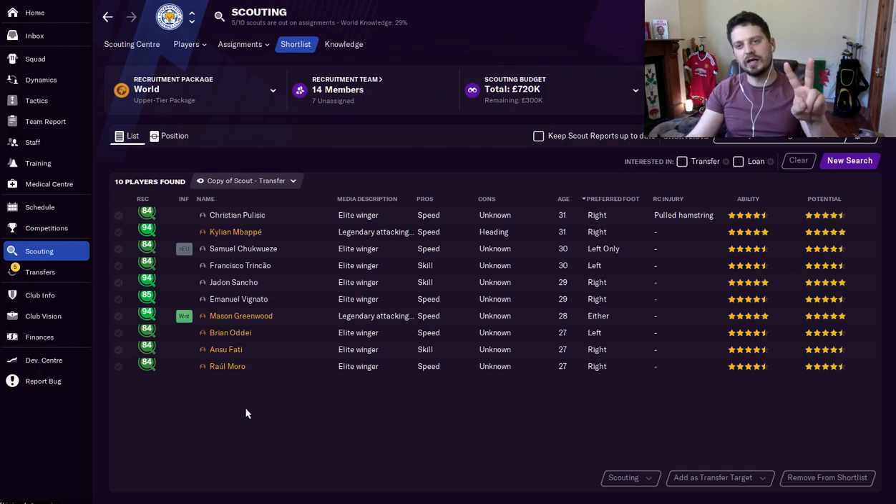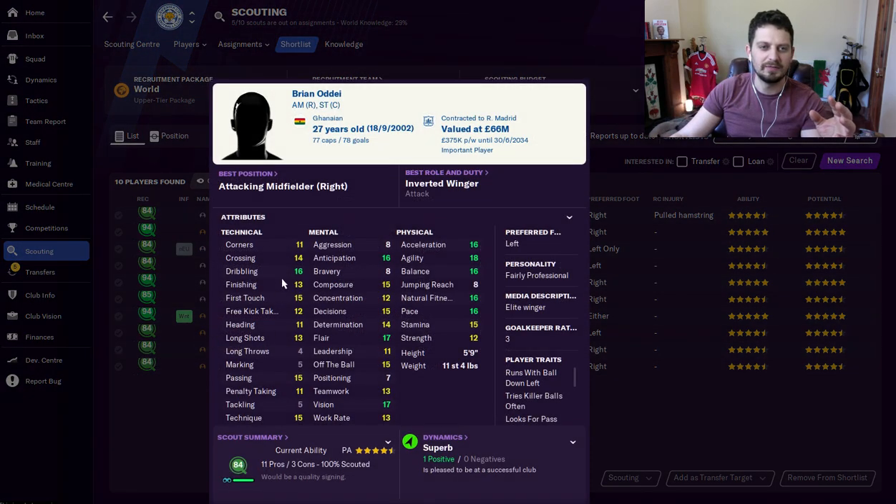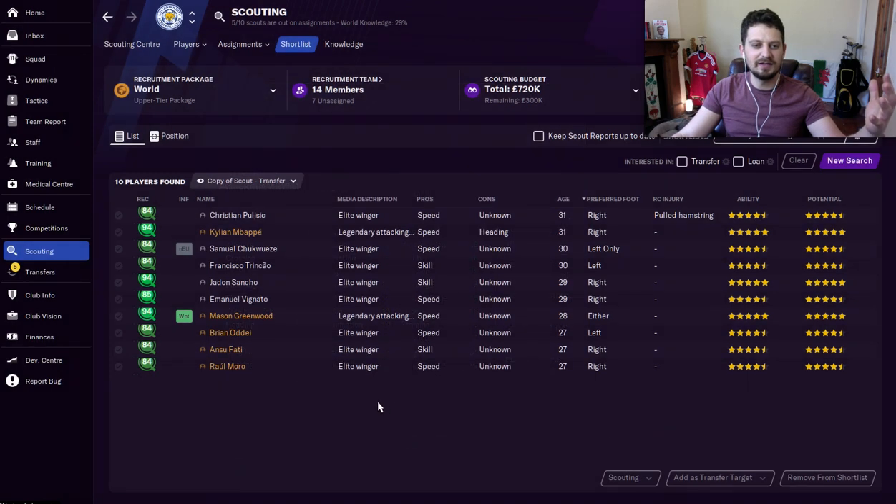These next two guys are the bargains of the century. Both will cost you less than a million pounds at the start of the game. Brian Oddie — dribbling, anticipation, flair, vision, pace, fitness, balance, acceleration. He's left-footed playing on the right. He's playing at Real Madrid here in 2030. You can pick him up for less than a million quid at the start of the game. Just do it — it's an insane deal.